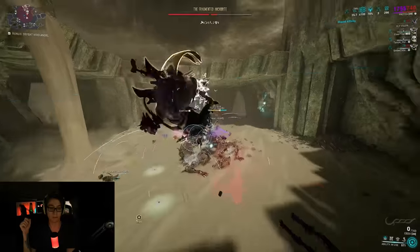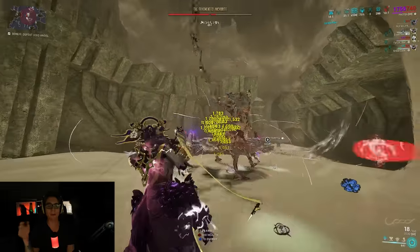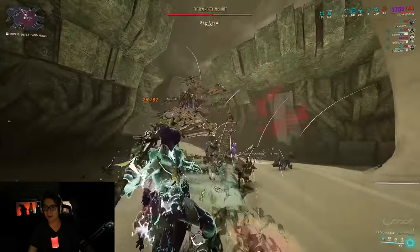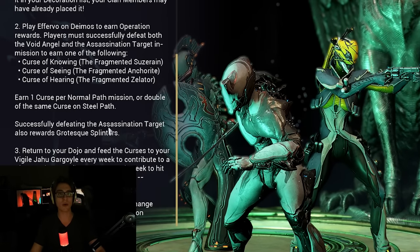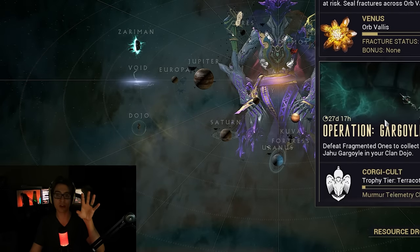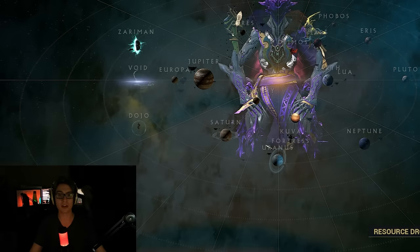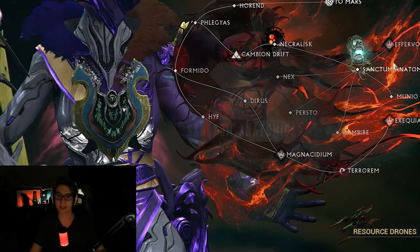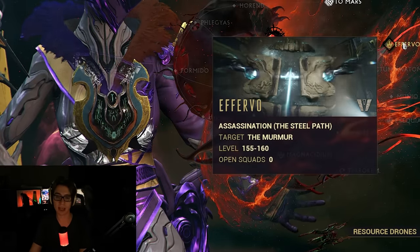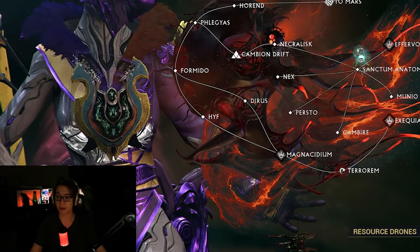Step 4: visit the Vigil Jahu Gargoyle to exchange grotesque splinters for various operation rewards — not that difficult at all. In-game you can always go to the event, click on it, and talk to Gargoyle's Cry here to look at the mission. The assassination mission is Efervo right here — the Efervo assassination, the murmur.